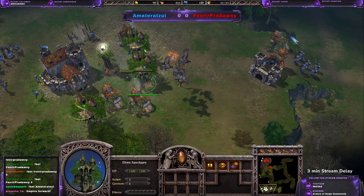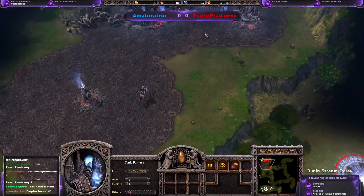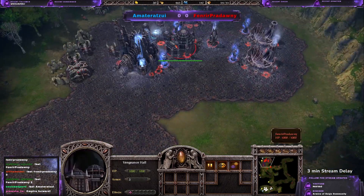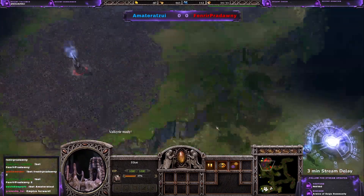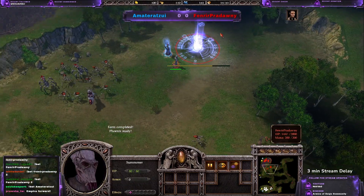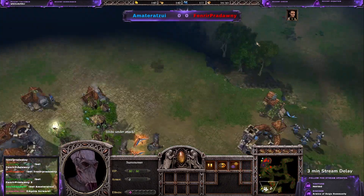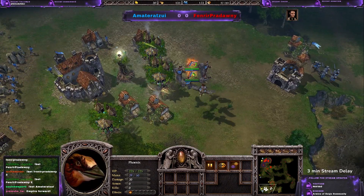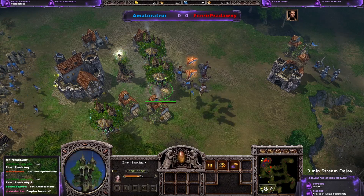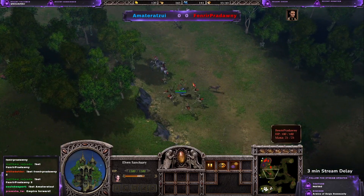If he waits really long with the valkyries, potentially this expansion could be finished and he's going for some nightmares, which is really good because that's going to help him against the valkyries — definitely more than other units from the Vengeance Hall. But the problem is he has like three units against flying units. He is actually making phoenixes, so he definitely expects some Hive Guards, which is smart because most Fallons would make Hive Guards, especially against Empire — we saw it in the first game.